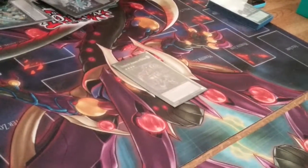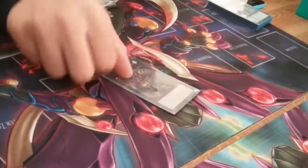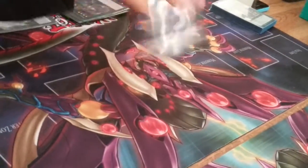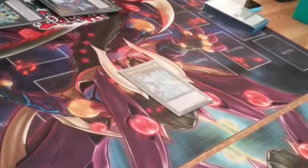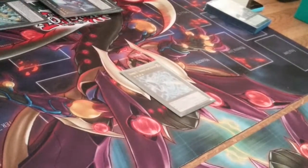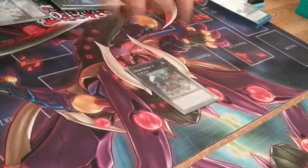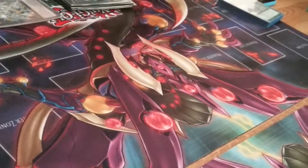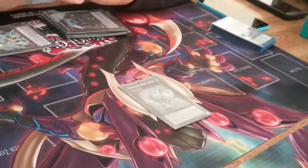1 Rhapsody in Berserk — again, eHeroEvan suggested this card to me. Just to beef up a monster, and it's also good in the mirror match. 1 Silent Honor ARK — just to suck up your opponent's monster and tell them no. 1 Number 91: Thunder Spark Dragon — this is pretty much a Raigeki for all monsters on the field, and if you get 5 Xyz materials attached, you can board wipe everything. 1 Gear Gigant X to search your machine-type monsters — your Gadgets, your Union Monsters. 1 Diamond Dire Wolf — I'm thinking about bumping this to 2 just to get rid of backrow.